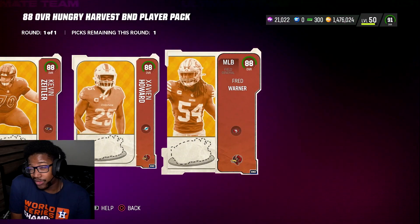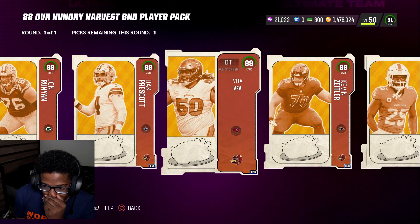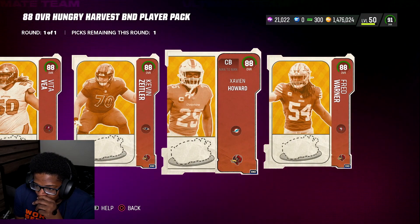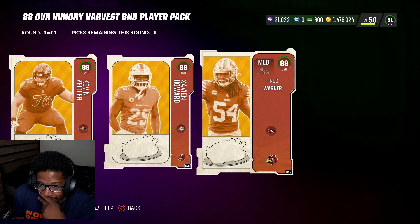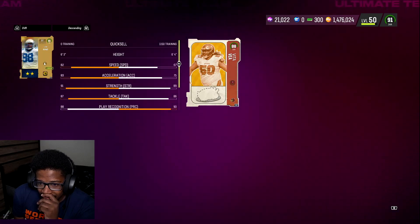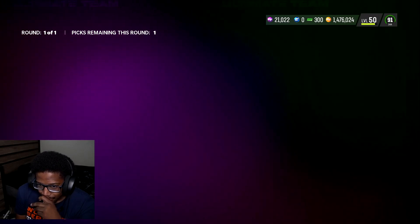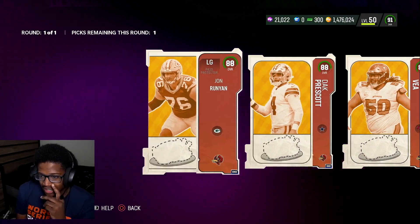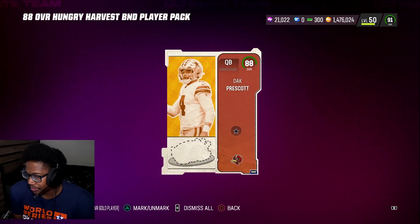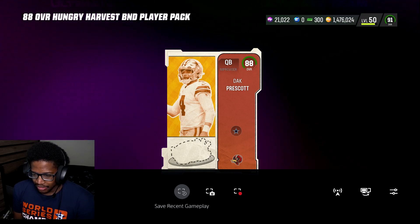I can go over which one's the best in another video, but who do we essentially need? Because you can upgrade and get better stats. Xavier Howard's not bad, Fred Warner either. I think the linebacker is probably the best one, honestly. Vita Vea's ratings are low as hell though. Essentially I gotta do gameplay, so the main first one would probably be Dak Prescott. So I guess I have to pick up Dak.